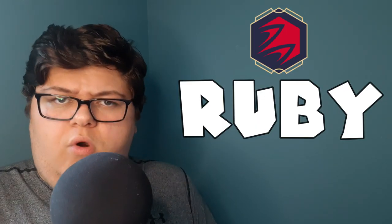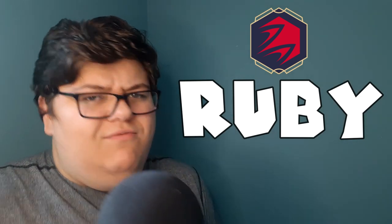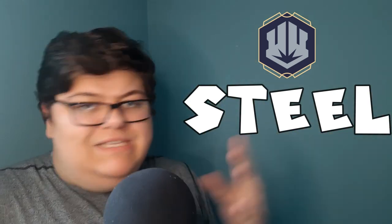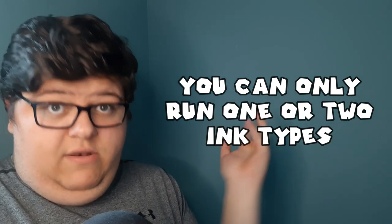Ruby is supposed to be a support color for advantages — advantages in drawing cards, gaining lore points, maybe even ramping. It sounds like how green can be in some decks. Steel is described as the brute force color: you're going big, which is the traditional idea of green stompy. When building your deck, you're limited by your color choices — your deck can only include up to two ink types. You can run one, but you can also do two.